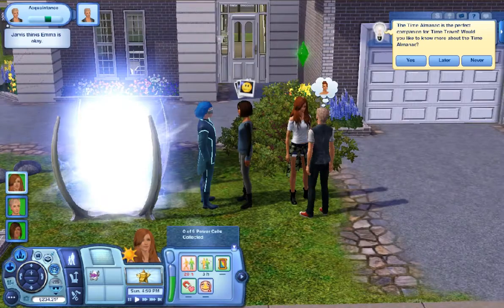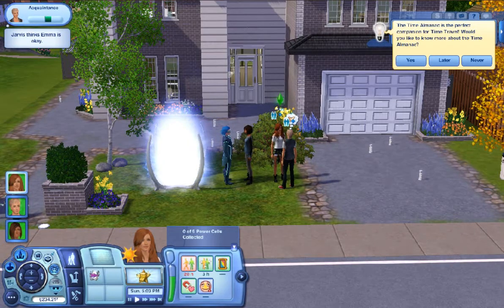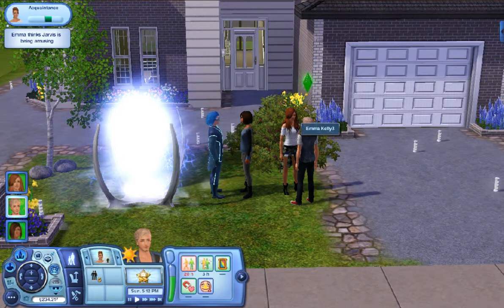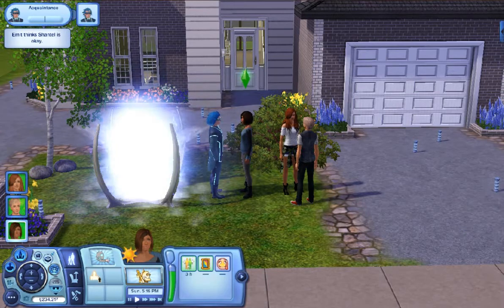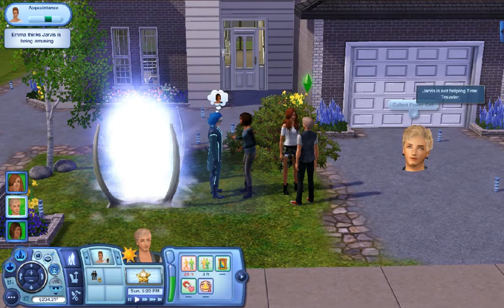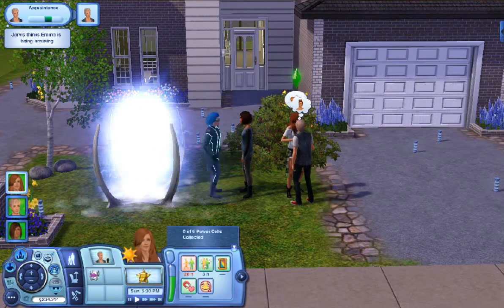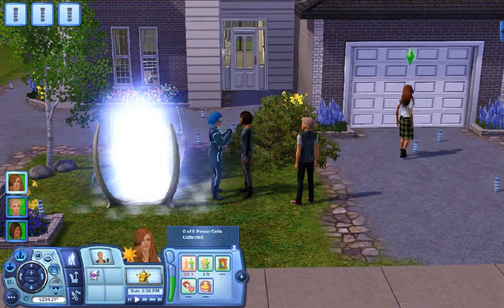How do we do that? There's nothing in our lot - I just built this place. Oh my gosh, there they are - they just popped up! Who has to collect them? They're just talking. Do they like each other? Emma and Jarvis are going to hook up or something because they are chatting it up a lot. Collect power cell - she's talking to Emmett so they have to collect them. Chantel is helping the time traveler.